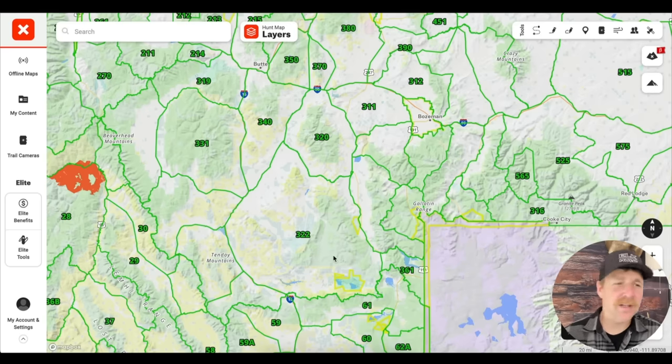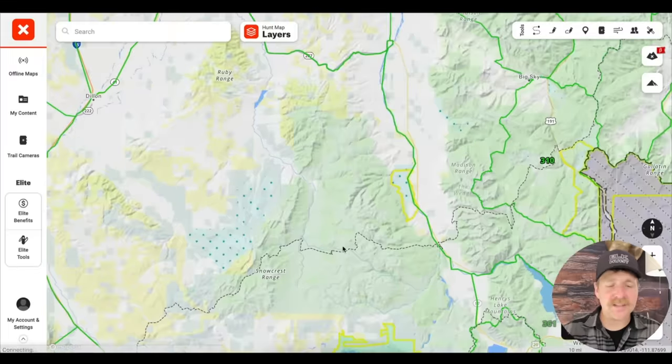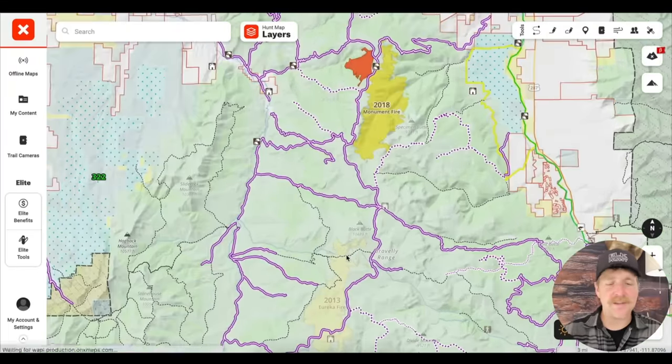I merely want to show you guys the system — I'm not going to choose the best place in the unit, so if you go there and there's nothing there, hopefully you don't assume I'm not very good at this. I want to show you how we're putting the pieces together. This unit has a little bit of both — calling-type terrain and glassing-type terrain — which gives me the ability to show both. What you do see in this unit is that for better or worse, there's a ton of access.